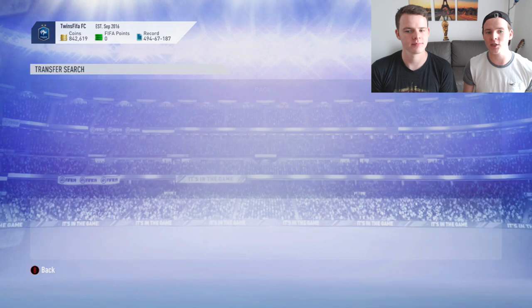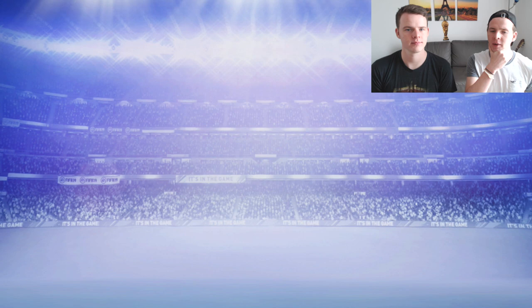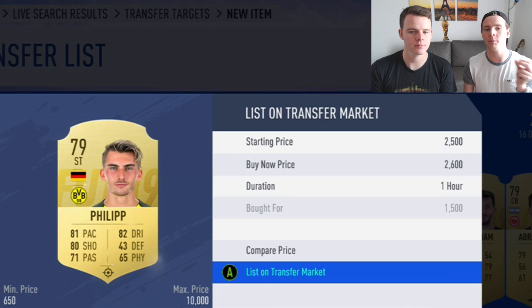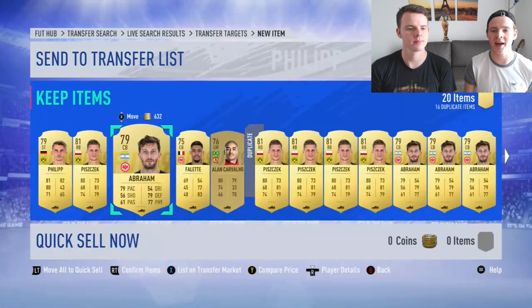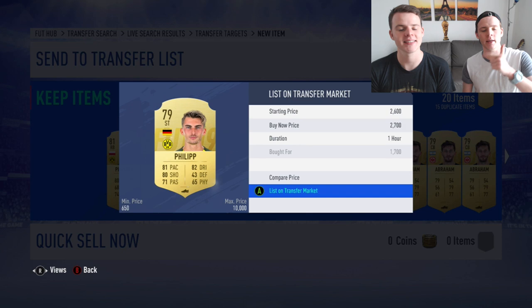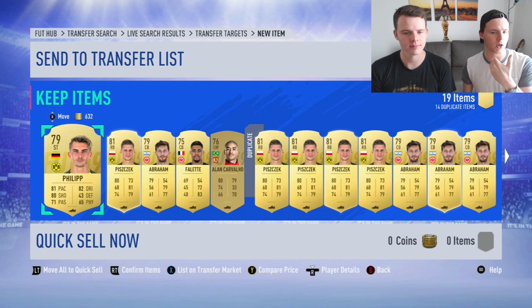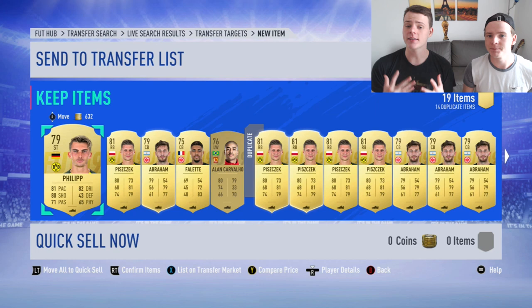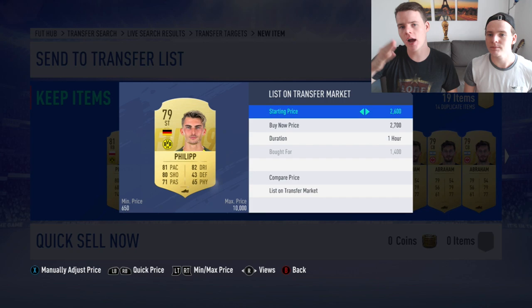Philip is going for 2.7k. We checked our transfer list and we picked up four or five Philips for around 1.5k each - that's already 1k profit on one card. We're gonna put him up for 2.6k. Bought for 1.5k, sell for 2.6k - it's literally the best trading method right now. Another Philip bought at 1.7k will still make around 1,000 coins profit per card. There's also Napoli, Roma, Inter, and AC Milan clubs you can check in the SBC section.